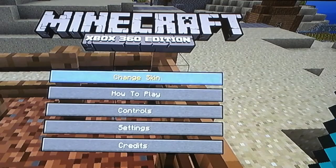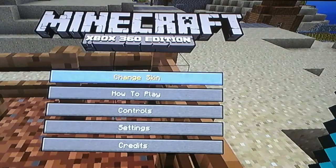You press Help and Options, and then it says Change Skin. If you're not seeing this, you do not have the new update yet.